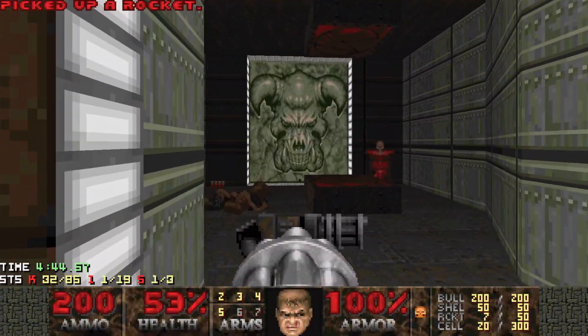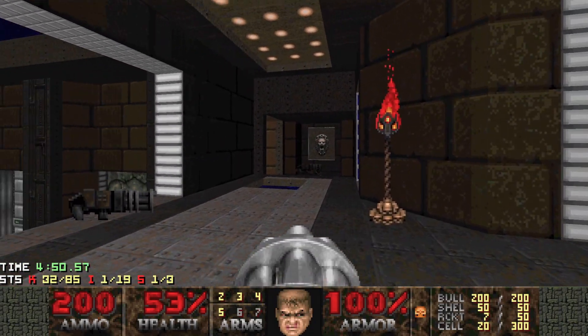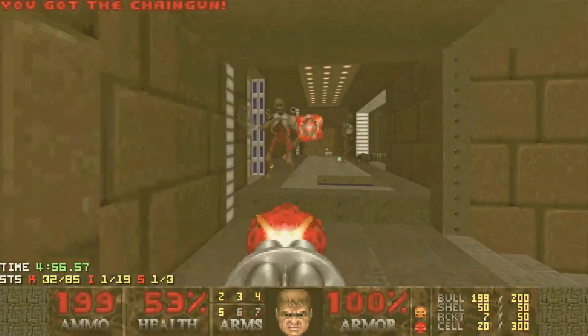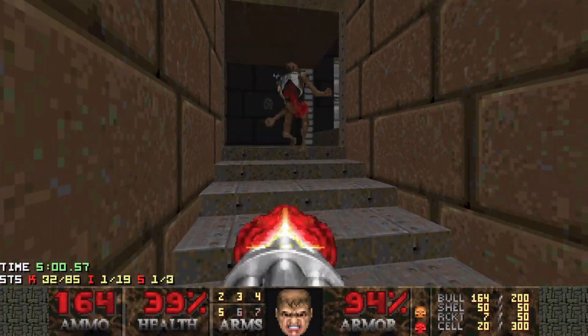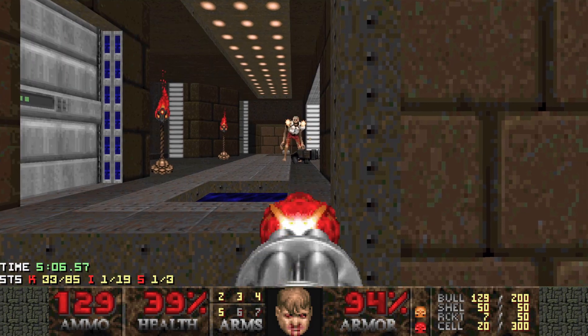We're going to spawn in a load of revenants when we pick up the red key. What I like to do is use the chain gun to stun lock them and move around, using the stairwell for some protection or cover. That's one down - took a bit of damage, not too bad, I'll live with that.